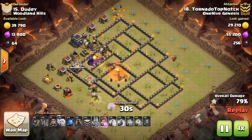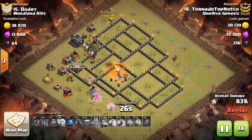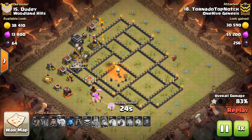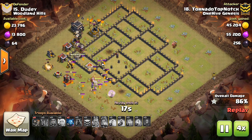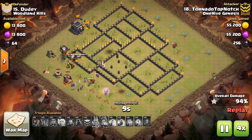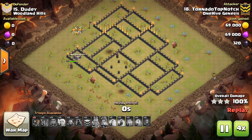Good timing on the Skelly spell — not too early — because for a while there was a Bomb Tower left up right next to the Queen, which you've got to be careful about. Fast forward, that Lava Hound's about to explode but it won't do much, and he'll get the three-star. Good stuff to Top Notch.